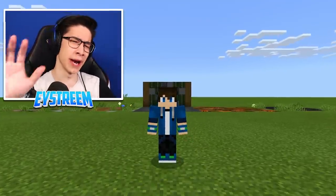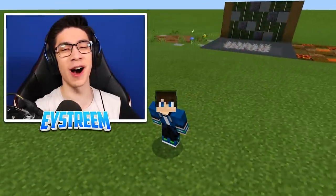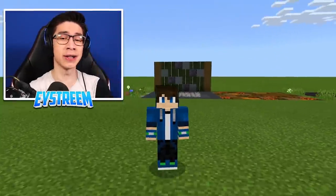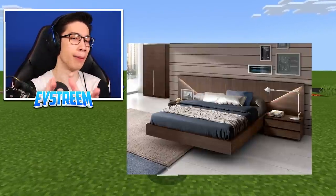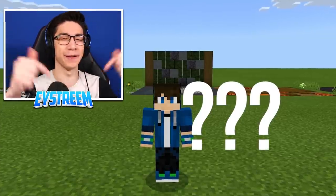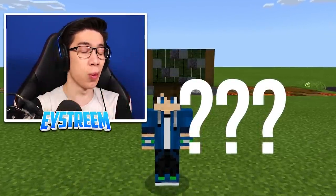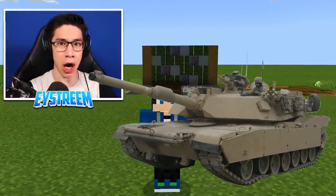Hey, what's up guys, EYStream here with five secret things you didn't know you could build in your very own Minecraft world. Including a Japanese box kite, a picnic table, a one-of-a-kind modern bed design, an anime zombie warrior, and my personal favourite today, an actual working tank which you can drive and fire explosives.